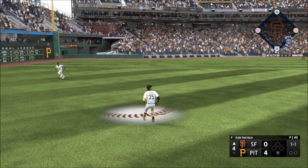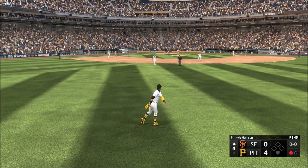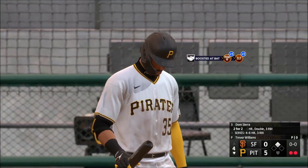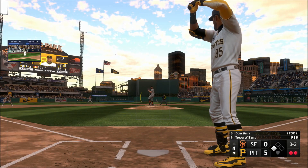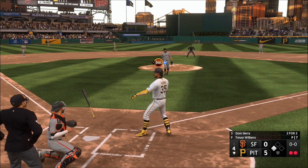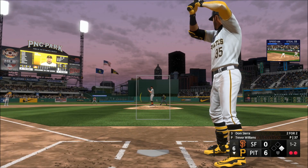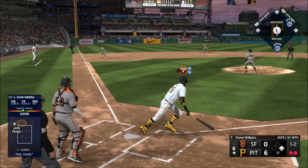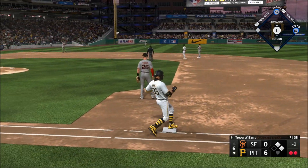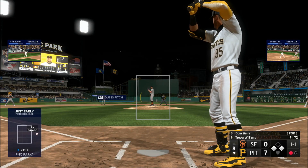That's out to center field — Sierra under it, makes the grab, there's one down. At the plate, Dom See has a good plate appearance, they're able to take the walk. Next to the plate — the one-two, liner, base hit! Throw stops the lead runner, it's runners at first and third.